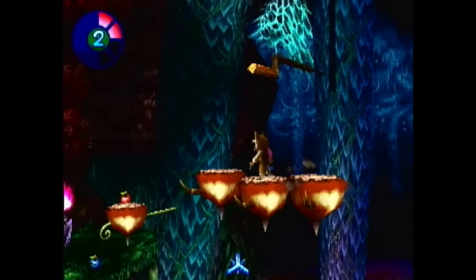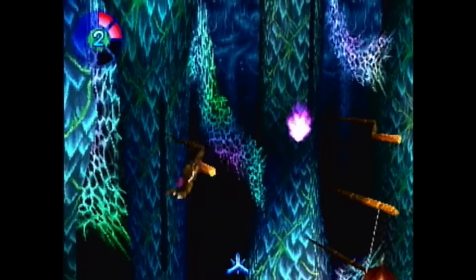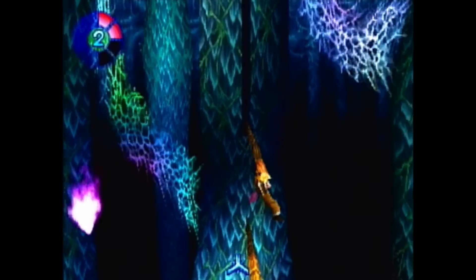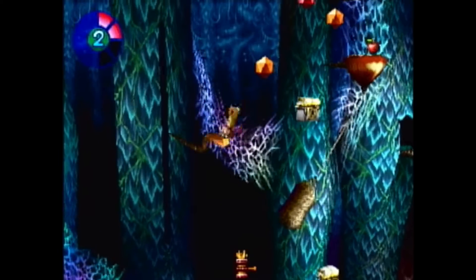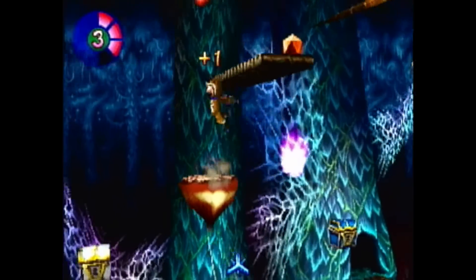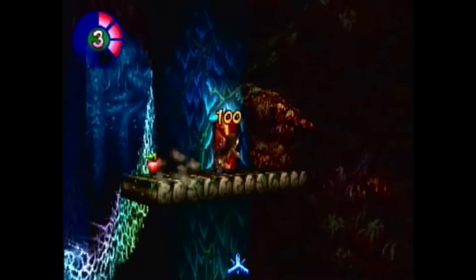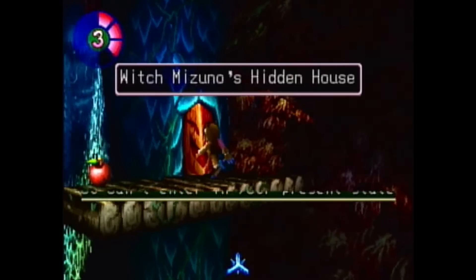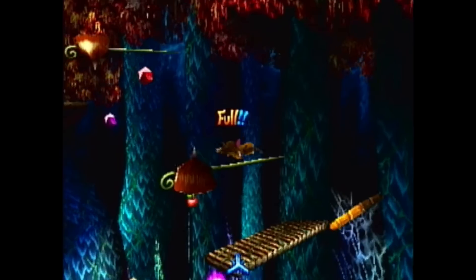We have this giant monster down here that we have to go deal with, but we're going to wait and deal with that later. We're actually going to go up first because there are a couple more things to explore. We'll keep our ice boomerang — that seems to be our best friend in this area. Over here is a laughing door, which we can't really enter yet. It says 'Witch Mizuno's Hidden House.' Now that I've actually played Tomba 1, isn't Mizuno the same witch from that game? So I guess there's another connection.